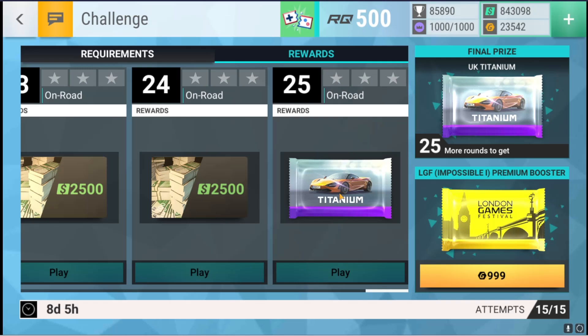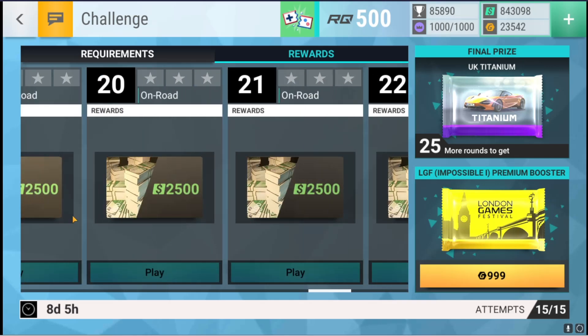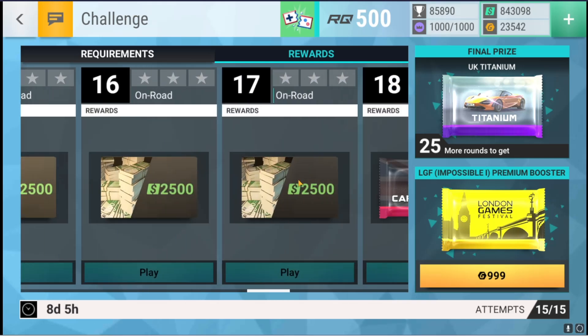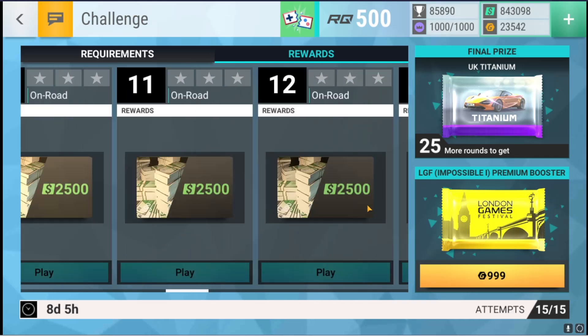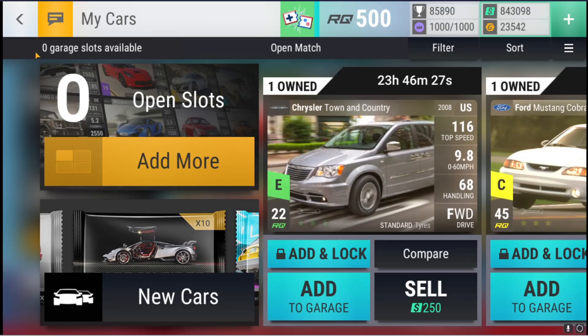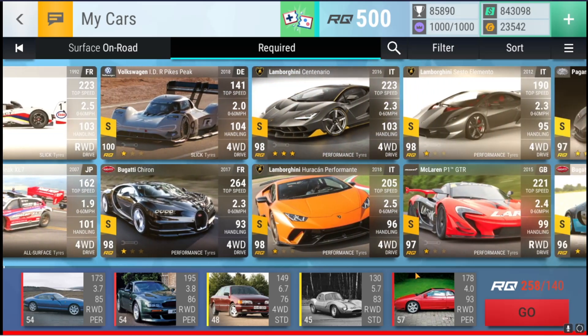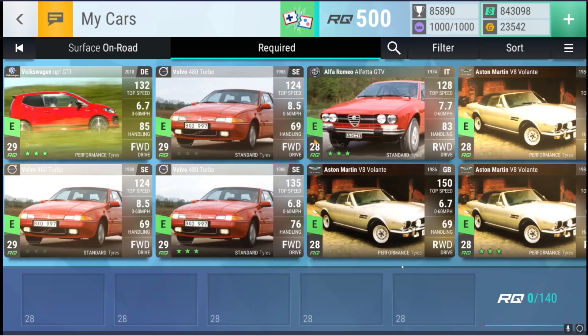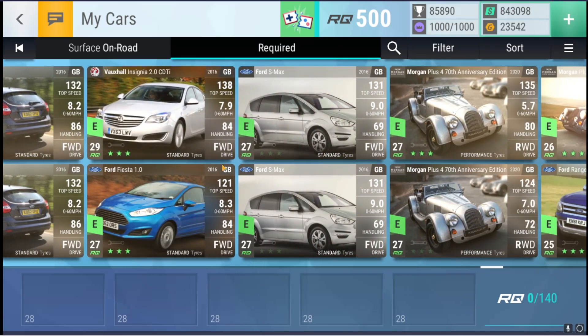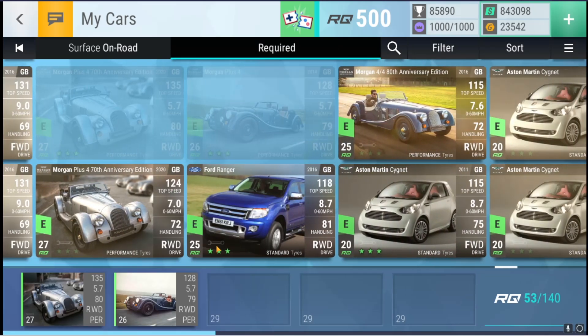If you do not know, the Titanium Pack is absolutely busted. You get two epics and one of the epics has a 25% chance to be a legendary or something like that. Absolutely ridiculous. Obviously in today's video we also get a carbon fiber pack at round 18. I hope you guys are ready for this. If you do want to subscribe to my channel I would greatly appreciate it.